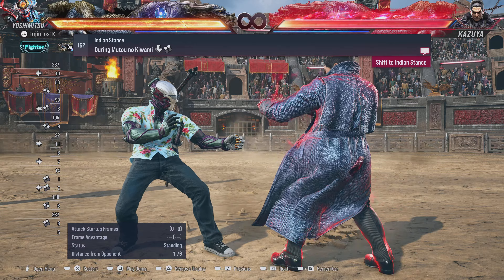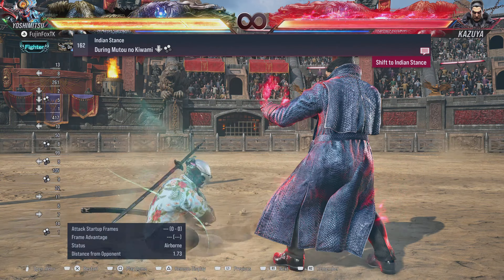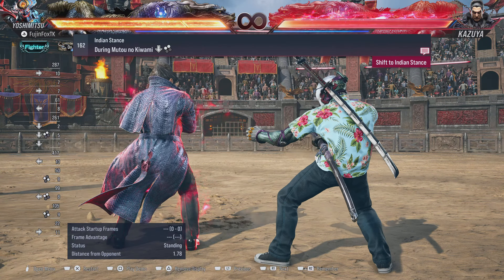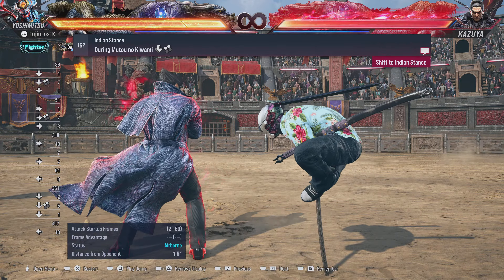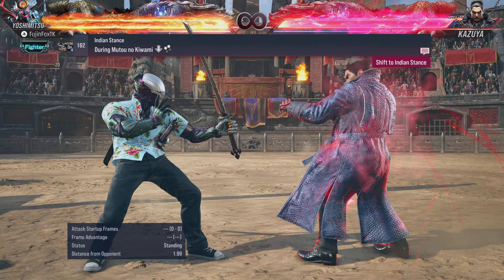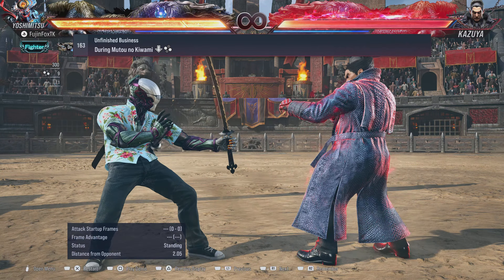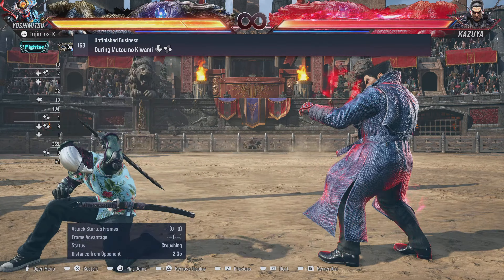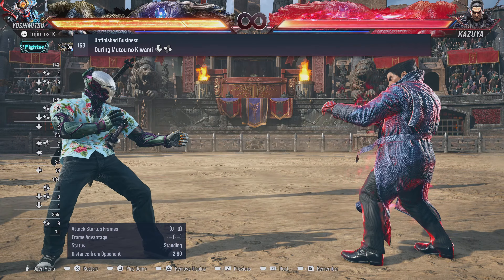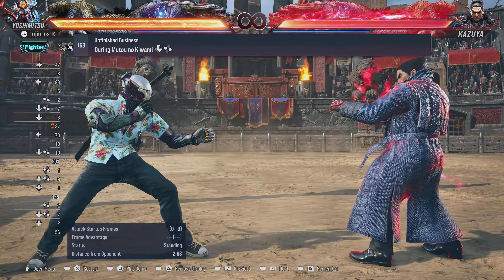To get into Indian Stance while in No Sword Stance, you hit Down + 1+2. This works because you cannot enter Flea in No Sword Stance — in Single Sword Stance, Down + 1+2 gives you Flea Stance, but not here. Also in No Sword Stance you cannot stab yourself; you just disappear. You can block as soon as you come out of it, which is cool.